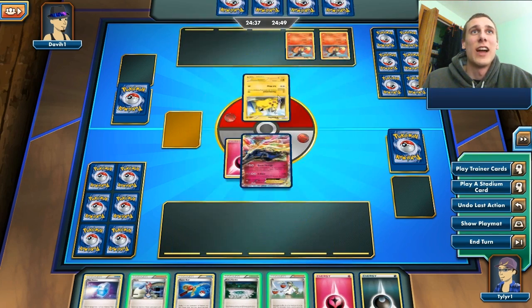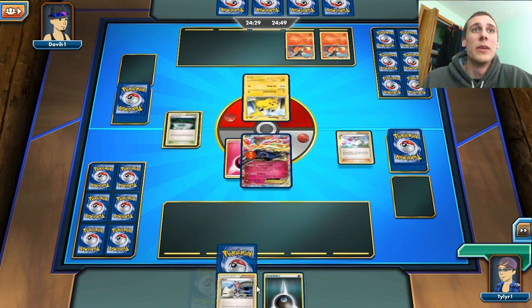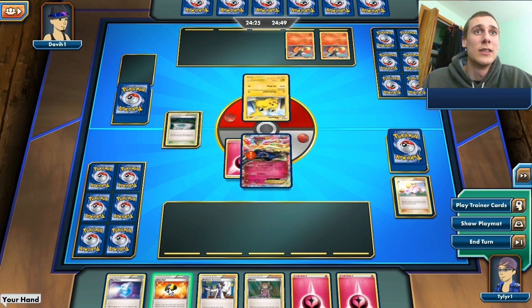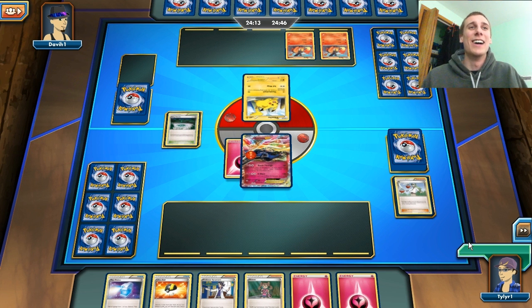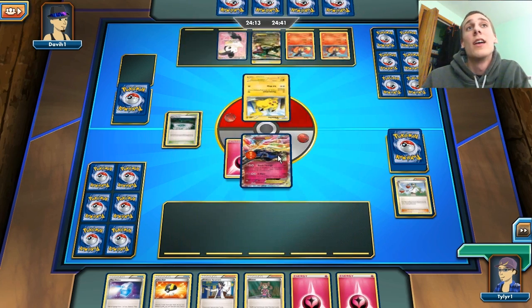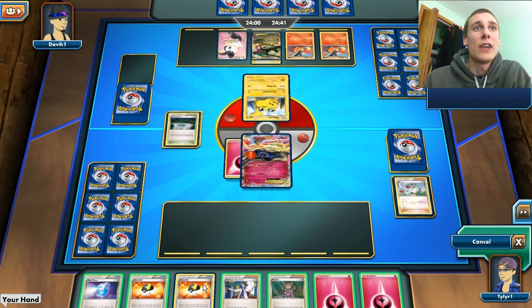I do not like starting with this guy, but at least I have the Stadium card in play so I can retreat him if I want. I do have an N, which is nice, and I would like to draw a card because I have an N anyway. We're just going to attach the Energy to him. It looks like this guy has a really bad deck here — but we'll show it up anyway. We're going to put the Stadium card down and kind of want to just use N here. I didn't get much, but we'll probably just go like this and end my turn. Next turn I can set up more.